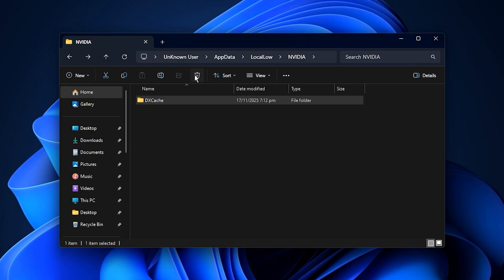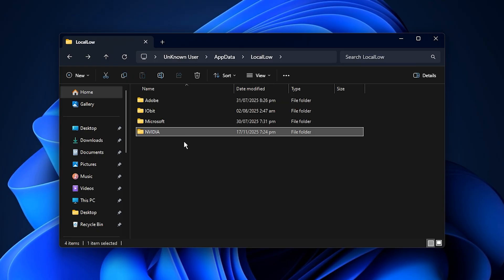By removing this data, you are wiping out anything that might be slowing down your GPU. The next time you launch a game, your system will automatically rebuild a clean and optimized shader cache, which helps reduce stutters and improve smoothness right from the start, giving you a more stable and consistent experience.